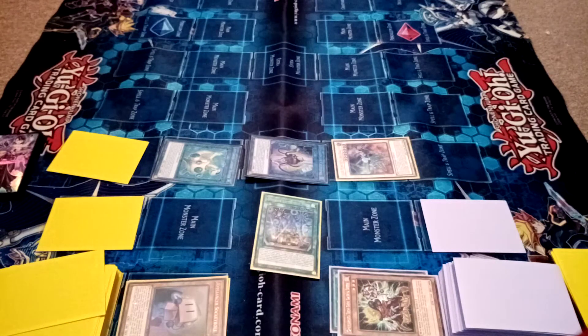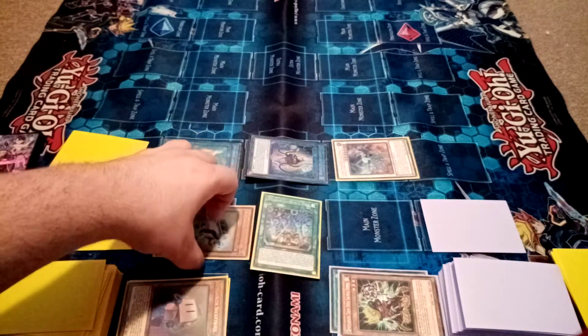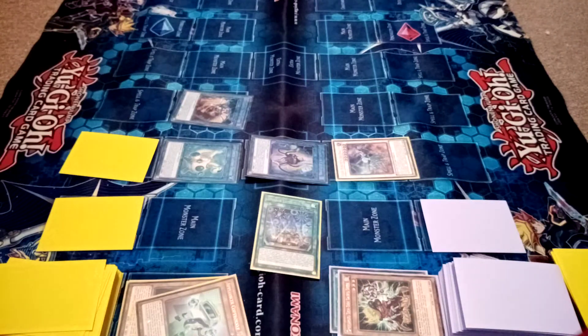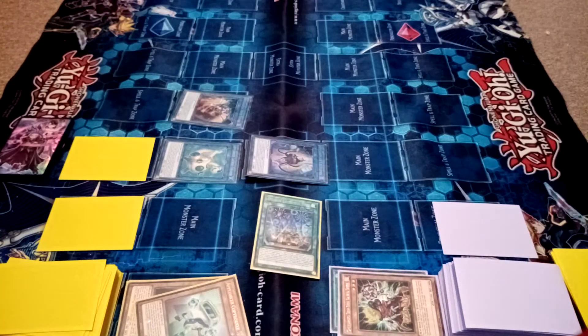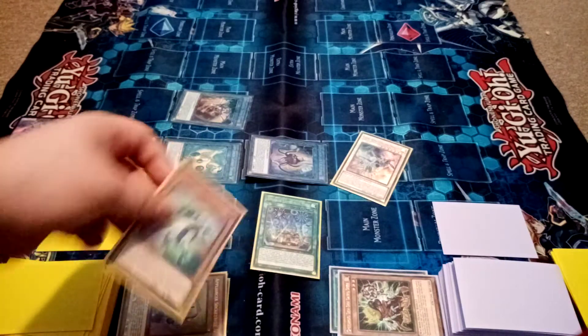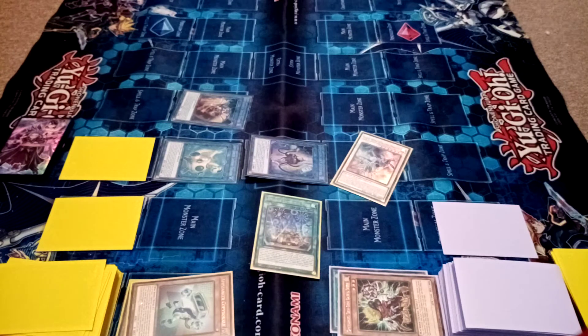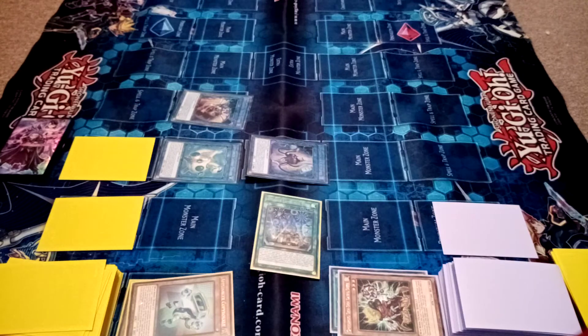Now I can do this — special summon Copy Buckle, Link one for Dryer Drake. He gains a thousand. Applying to attack to clear — win! Not only that, Copy Buckle lets me add Socket Roll back to the hand. So let me attack. I'll take twenty-five hundred, and then two thousand because of his effect. So that's twenty-five hundred, and then Dryer Drake's effect — this linked card gains a thousand, so fifteen hundred.